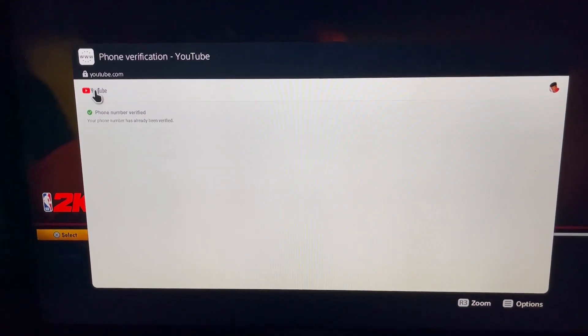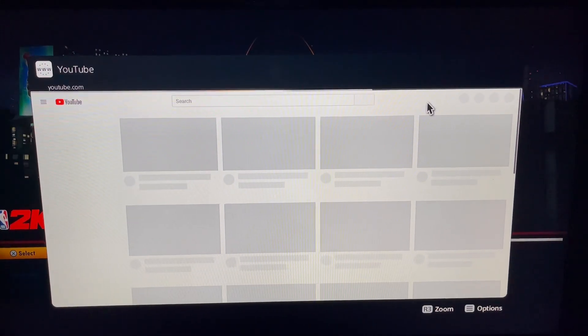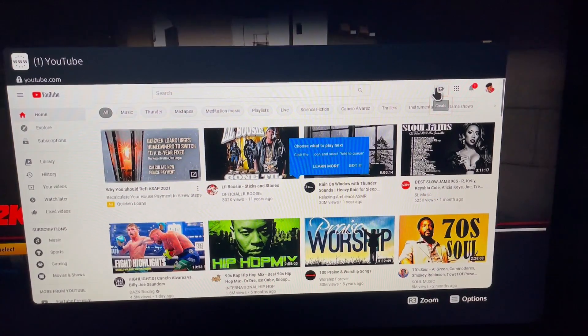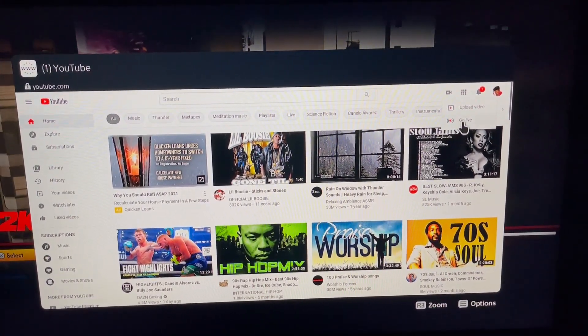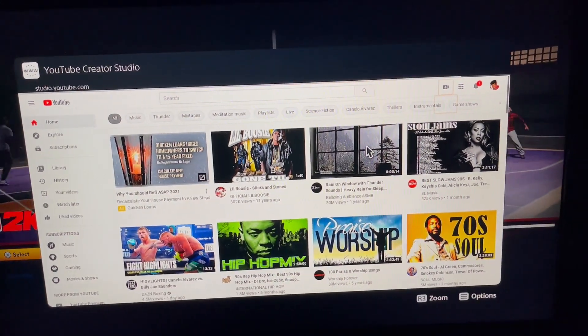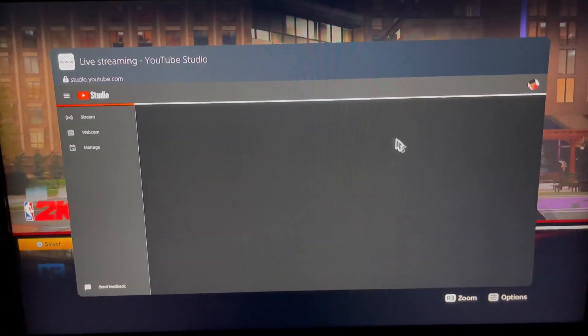Just go to the corner right there and click that. Click that right there, click 'Go Live.' Give it a little time to load up — it's a little slow.